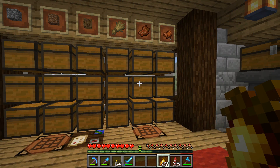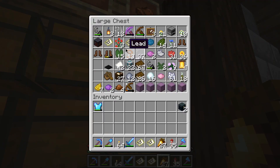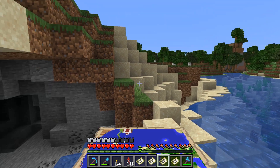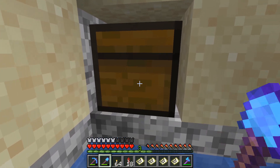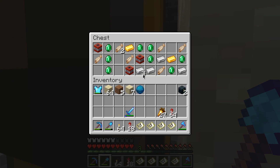I did quite a bit of work underwater while clearing out that ocean monument without the benefit of a conduit, and I'm not going to make that mistake again. Let's go on a treasure hunt. This first one's not very far from my floating island — looks like it's over on that island. There's our first treasure, and the heart of the sea, a bunch of emeralds, nothing else of much interest. I'll grab this TNT.